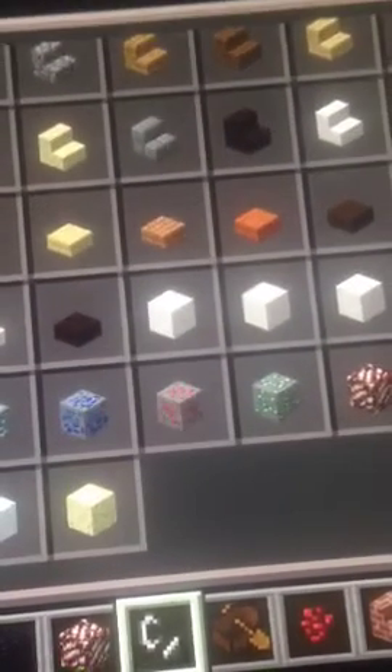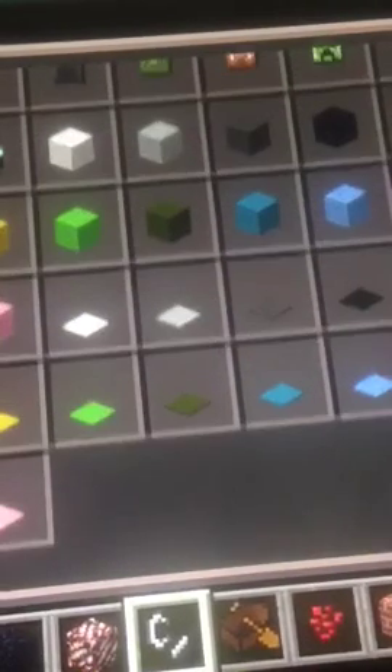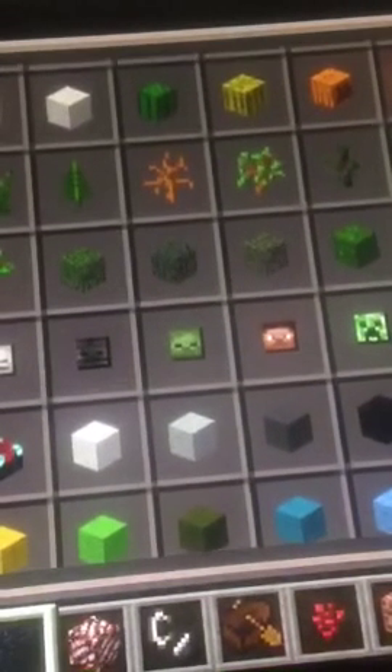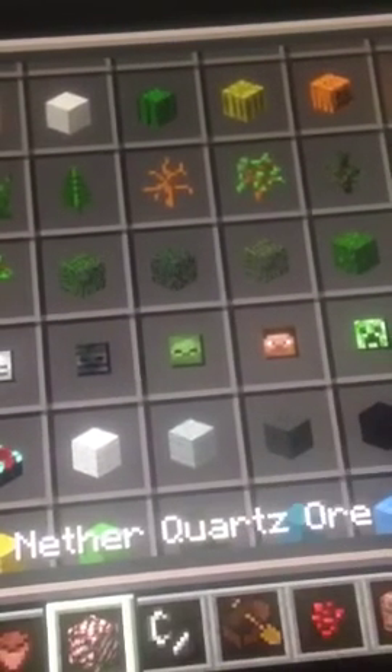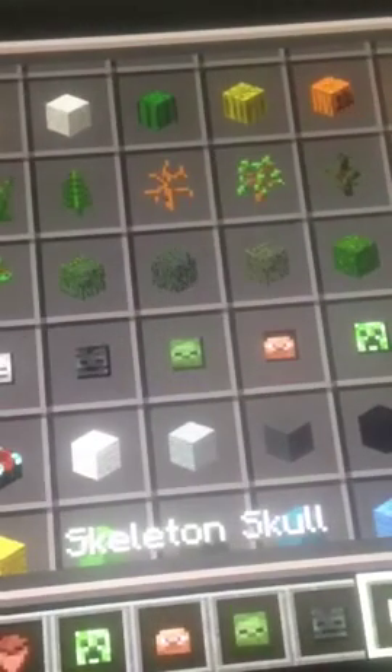Moving on to the bookshelf section, which has a lot of stuff. I'll show you from the bottom to the top. The first things we have are an enchantment table, flower pots — which I'm really excited about — a creeper head, a Steve head, a zombie head, a wither skeleton head, and a skeleton head. Here's the enchantment table.